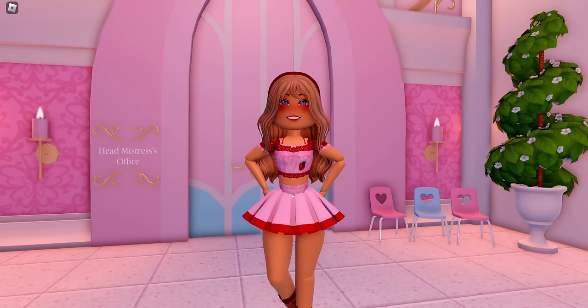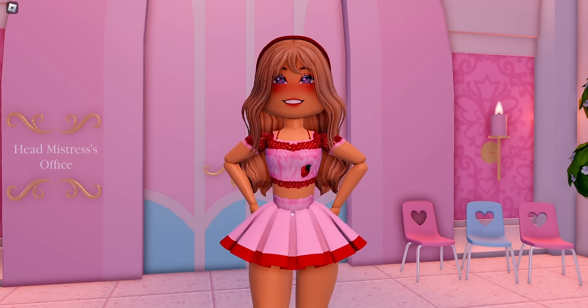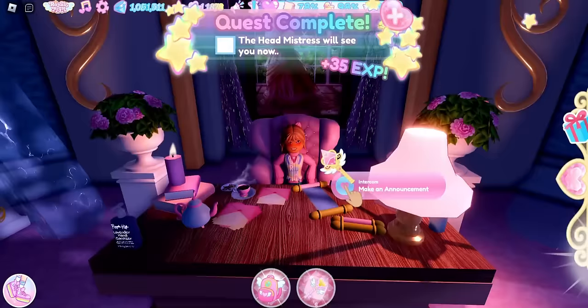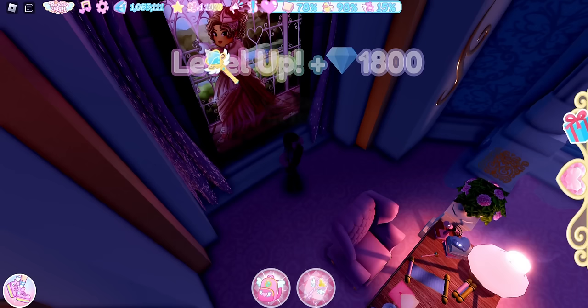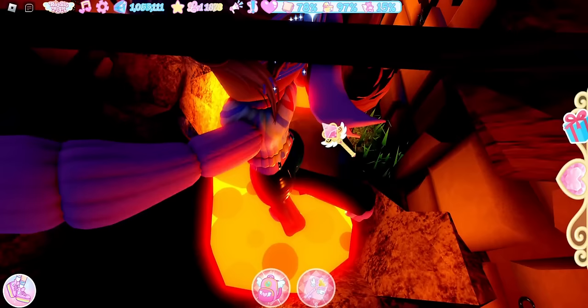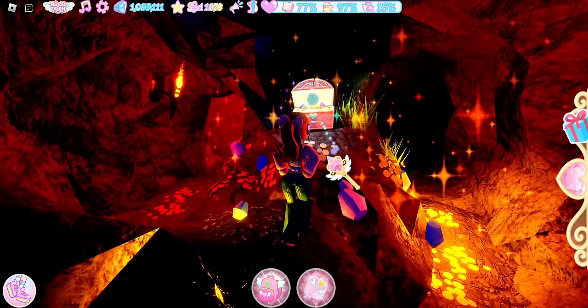I'm going to show you how to get this item, but I will be doing a voiceover because it is a mini obby — I can't do obbies while I'm talking. Once you enter the Head Mistress's office, head towards the desk where the painting is, because in the painting there is a key that you'll need to click on. Now we need to get across — fair warning, if you fall in the lava it will teleport you to the front office. We made it across; there's a diamond chest, but also there's a false wall.